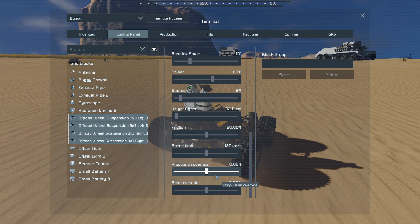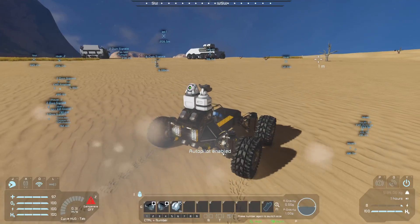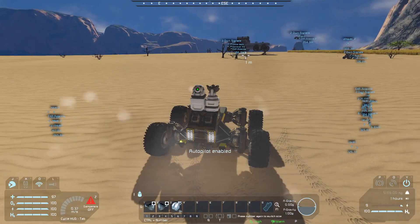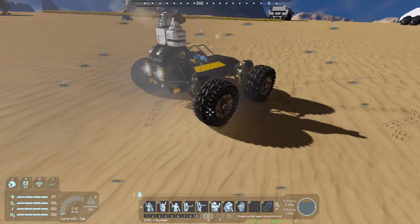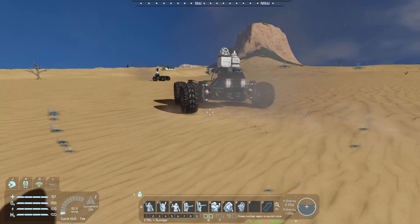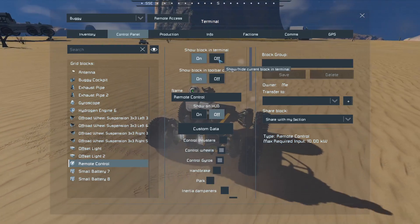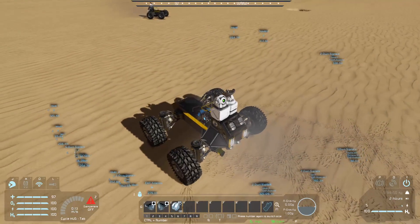The last thing to try is propulsion override. If you put a little bit of propulsion override on, you can see it start turning, which is doing something — but the problem is it doesn't know where it's going. It's just spinning in circles, probably because the wheels on one side are spinning backwards and the other forward. Turning off the remote control and autopilot confirms it's the propulsion override causing the spinning, not the remote.